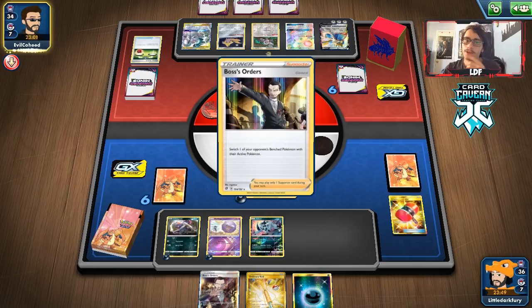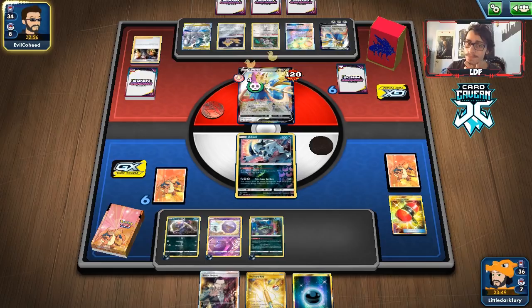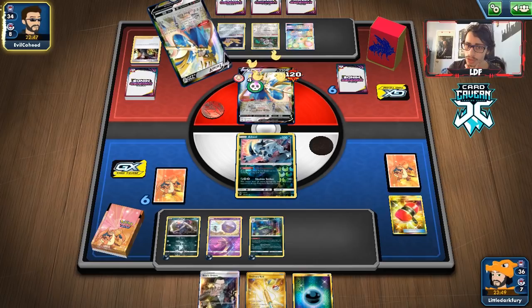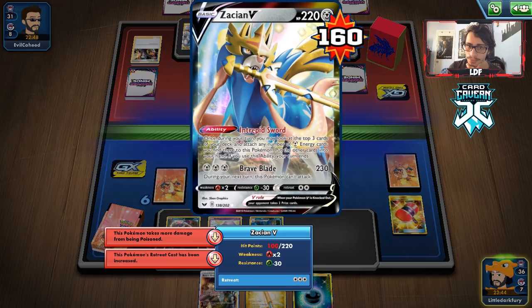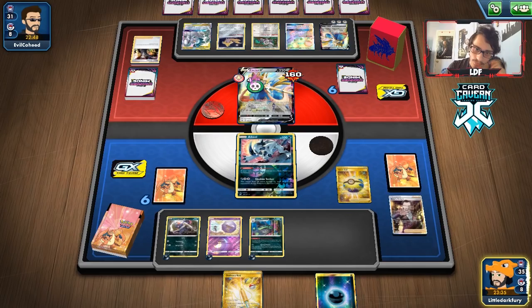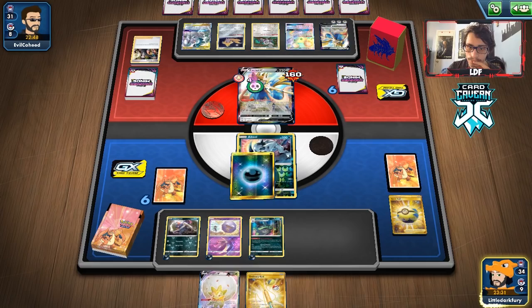They Boss's Order me and bring in Absol — yep, called it. They can play Oranguru and Jirachi but can't play Dedenne anymore since their bench is full. They don't have a Switch. We draw a Quick Ball — that gets us Eldegoss. We'll get rid of Boss's Orders and take Eldegoss. We'll Marnie them and hope to get a supporter off the top.